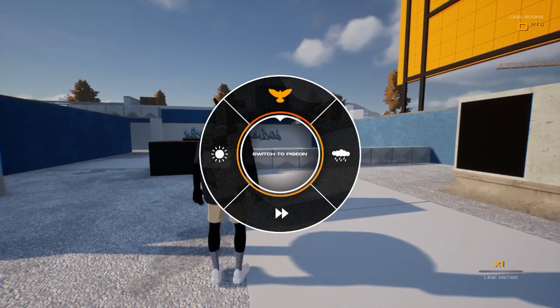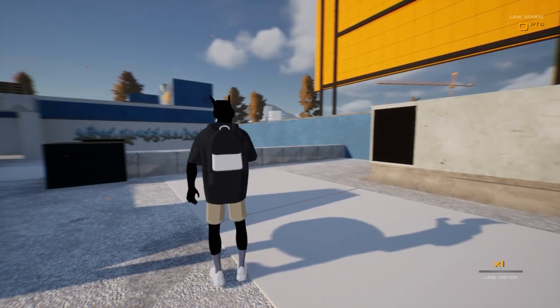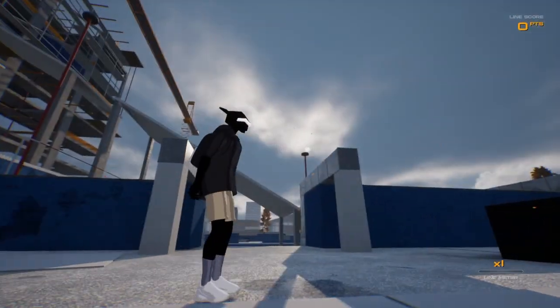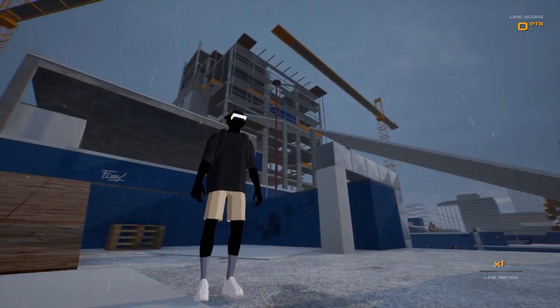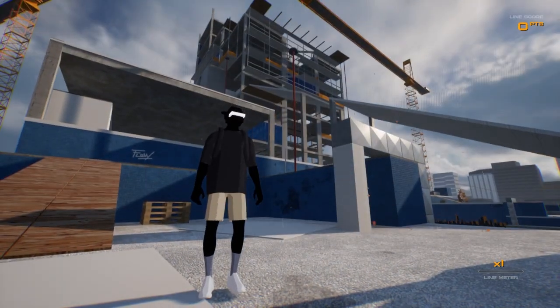I discovered that if you hold down left on the d-pad, this menu comes up and you can switch to a pigeon. You can change the weather between rainy and sunny — we'll change it to rainy right now. You can also skip to the next song.